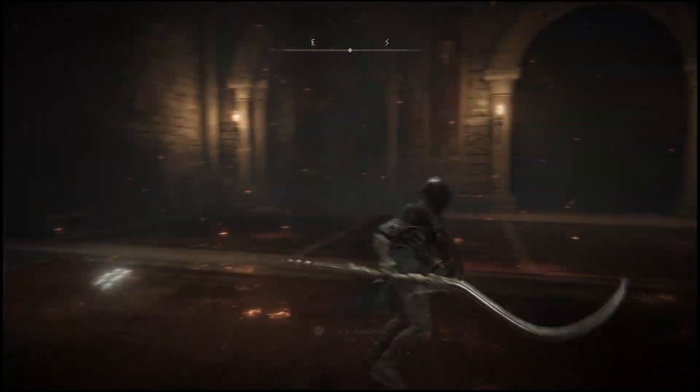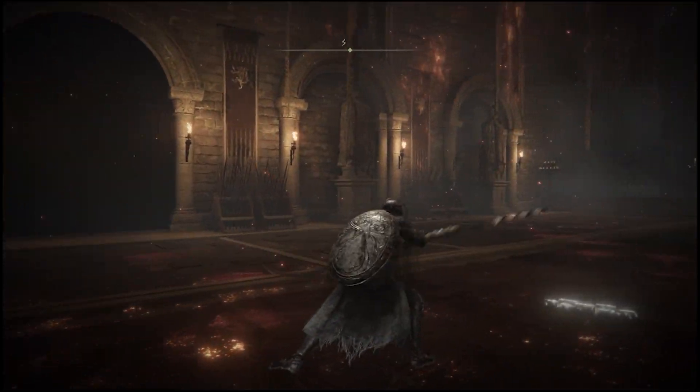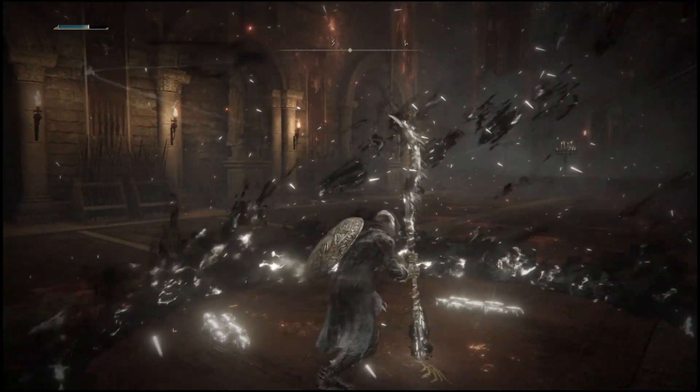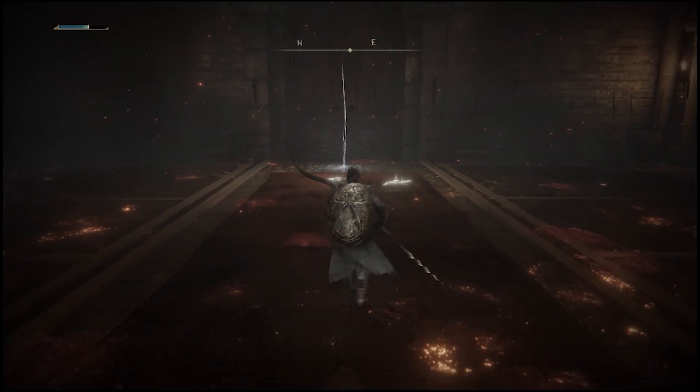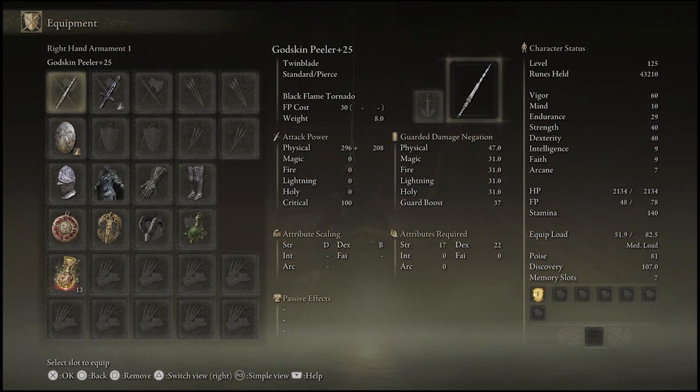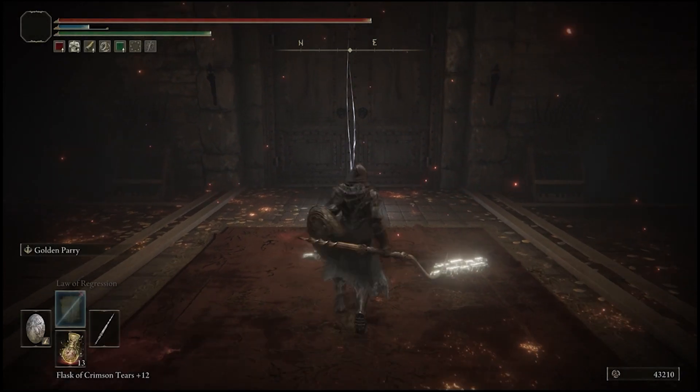The weapon art is Black Flame Tornado, shockingly enough, so this is a completely different weapon art. And it's also not a weapon art that I'm going to be fit to use in PvP at this stage, because of the way that the Twin Blades are. Black Flame Tornado is more of an anti-gank weapon art rather than a dueling weapon art, because you are just open for so long with it. Although there is a pure physical damage weapon, with nothing magical about its crit.